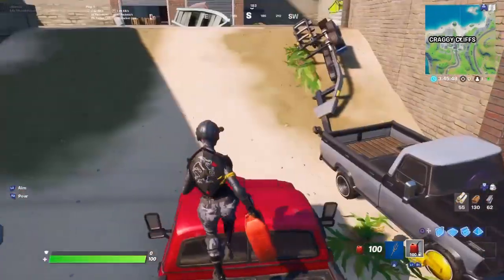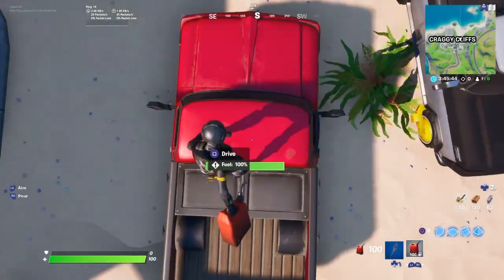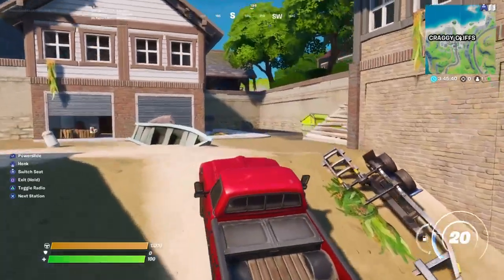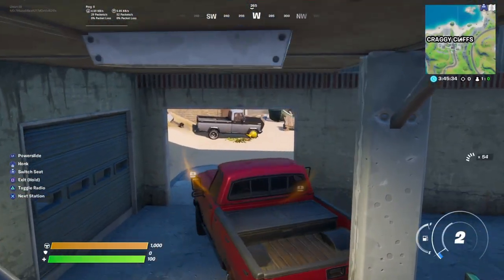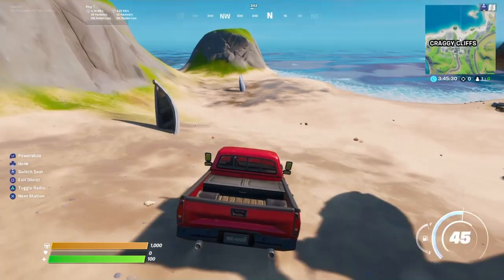Recap on the cars: you can find fuel tanks and fuel stations all around the map. You can drift with them and use the radio. And each different car that you find can have different speeds, fuels, and colours.